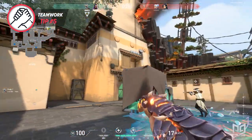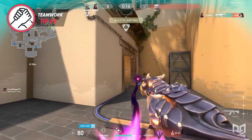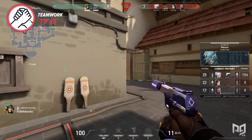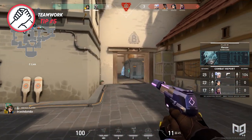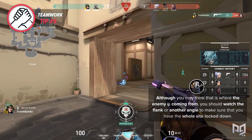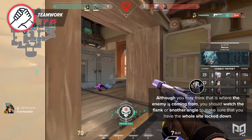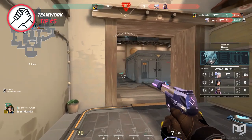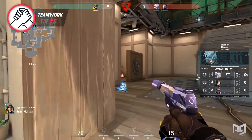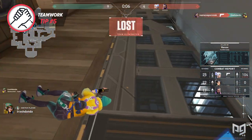The second main concept of teamwork that often gets overlooked in lower ranks is putting trust in those you are playing with. Although this can be difficult for anyone playing solo queue, trust is the key factor to a strong team. For instance, post-bomb plant on the attacking side, you don't want to watch the same location as your teammate. You should watch a flank or another angle to make sure you have the whole site locked down. Not trusting your teammate with that crucial angle hold could cause you both to die from a flanker or an enemy who pushed through another area, making trust a good foundation for all teams.